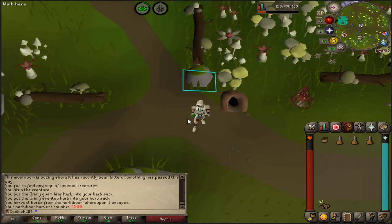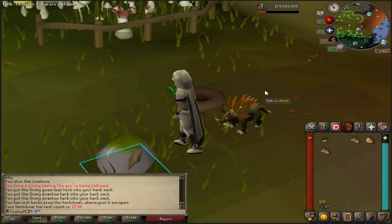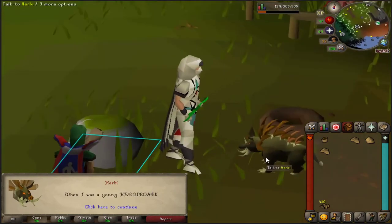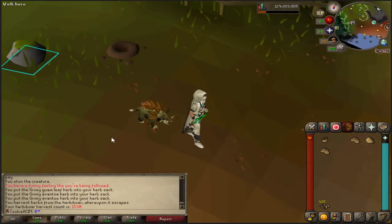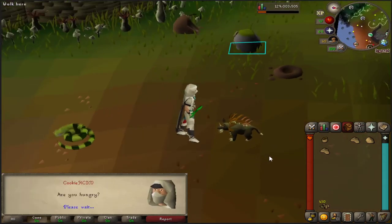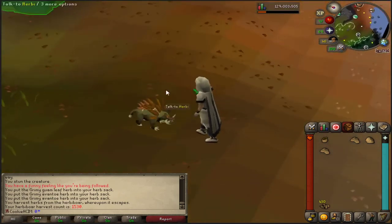I've got a cave kraken task at the minute, but I just wanna do something else for a bit. Okay, so today is a pretty good day - I can't believe it, this is my first ever pet on any account, and I just got the Herbi pet. That is actually insane, I was not expecting that. I think it's 1 out of 6,500, so I am insanely lucky getting this pet. I'm really shocked by it. What does he say? I'm sure it can knock up a decent salad. Wow, this is just absolutely insane, I can't believe I've actually got a pet.